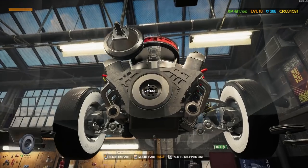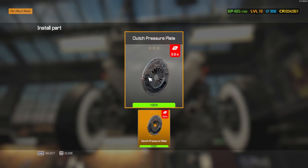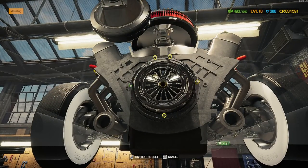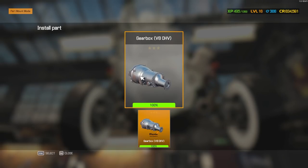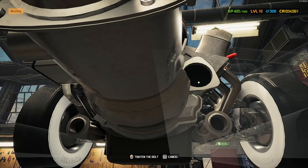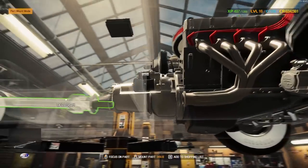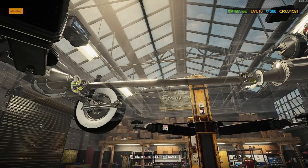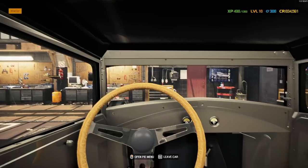Onto connecting everything to the driveline — performance flywheel of course, performance clutch, performance pressure plate, clutch release bearing, and we are ready for our gearbox. On it goes. Connecting our starter and our drive shaft and that's pretty much it. I want to jump in and start it up — let's see if it will start and what it sounds like.